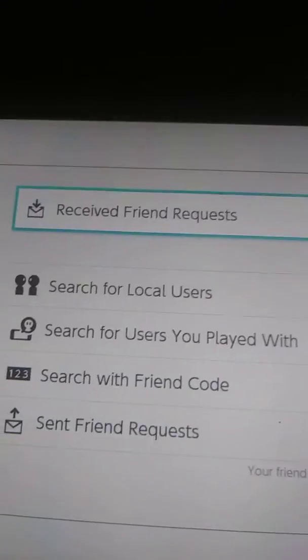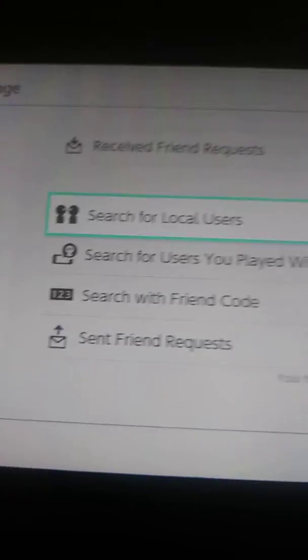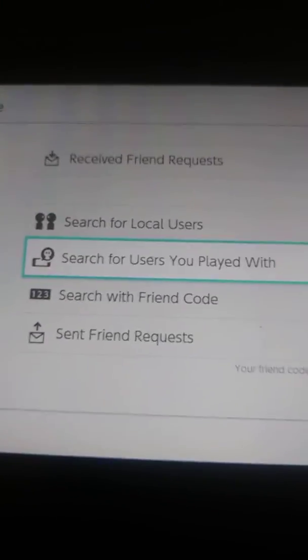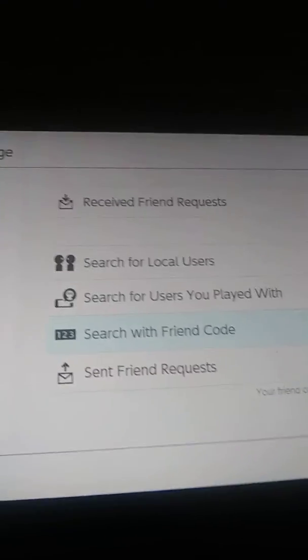Then you go down from 'receive friend requests' to 'search local users,' and then 'search for users you played with,' and then 'search with friend code.' Tap that.